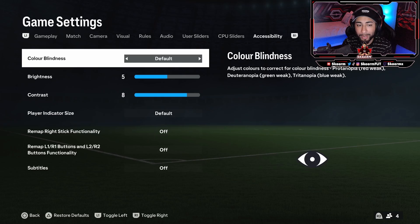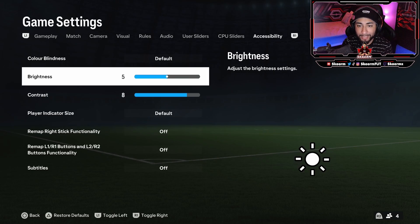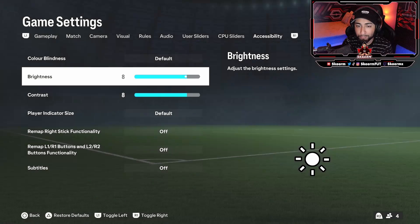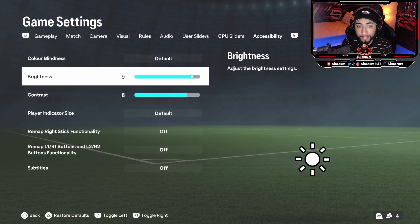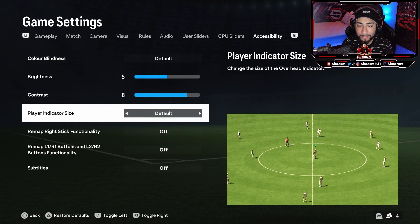In terms of brightness and contrast, I like keeping brightness at the default of five, though you could change it. I'm not really sure why you would ever change it to 10 because that's just ridiculous in my opinion. Contrast I really do like at eight — it starts off at five, which is how the game is released by default, but I like putting it at eight. It just looks that little extra bit sharper and better in my opinion.